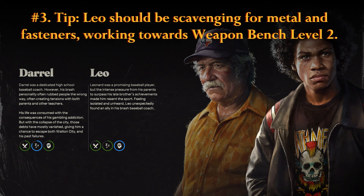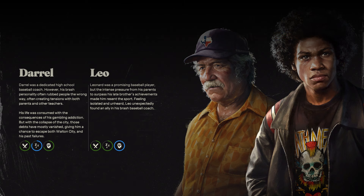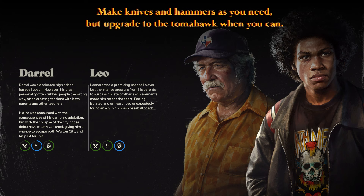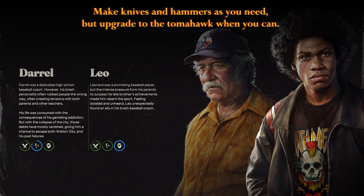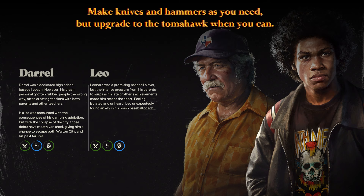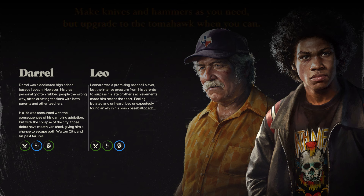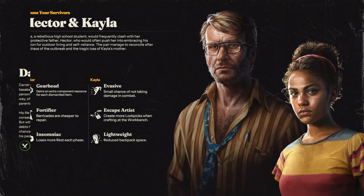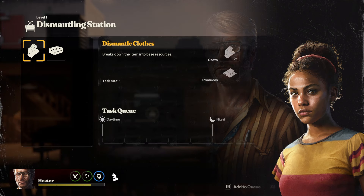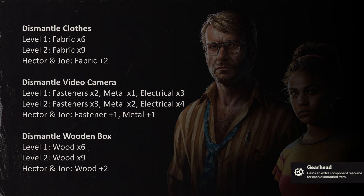When starting with Leo and Daryl, focus on scavenging for metal and fasteners to quickly upgrade to weapon bench level 2. Craft any knives and hammers you'll need at least one phase in advance. Upgrade to using the Tomahawk when you can afford it. Use hammers only on zombies that are a screen away from other zombies or entry points, and knives or tomahawks on everyone else. Hector and Kayla may not be the dream team you're hoping for. Hector has the Gearhead trait, making him usable for dismantling items — I'll put the differences in item dismantling on the screen now.